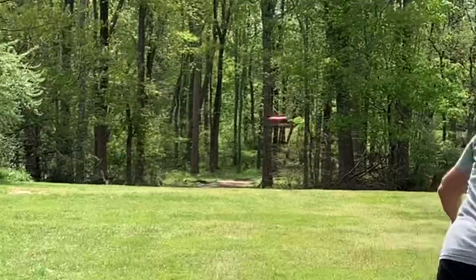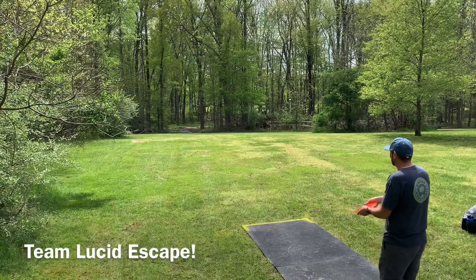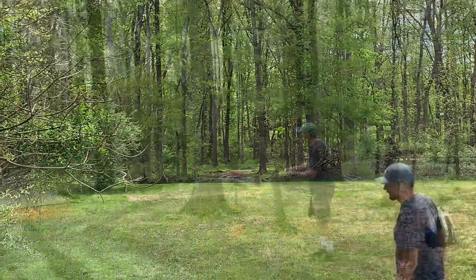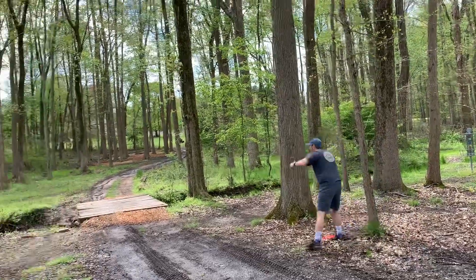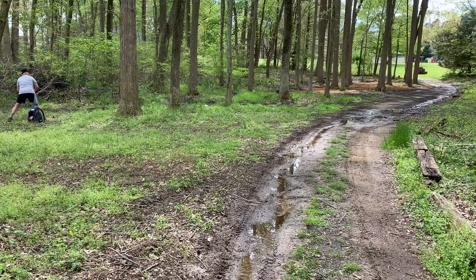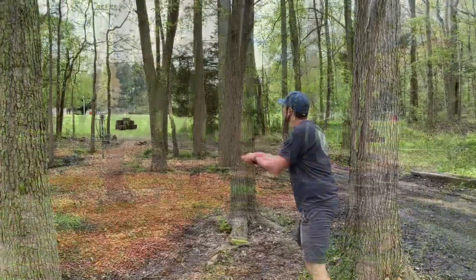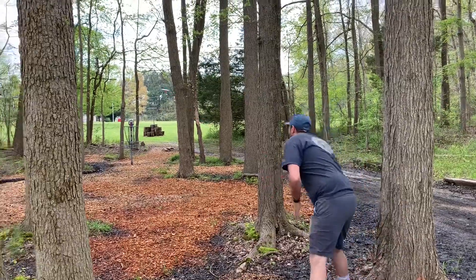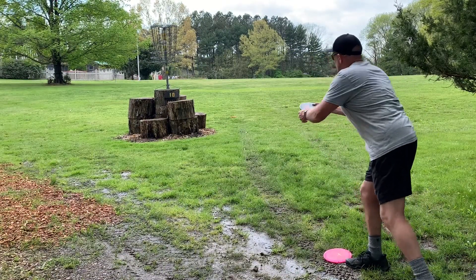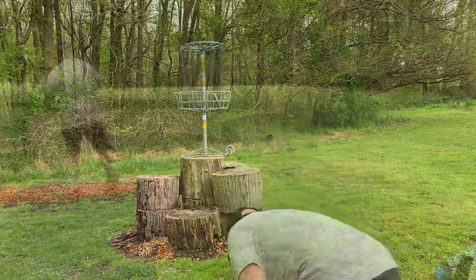Going team lucid escape — this hole is a par four coming in at 473 feet. You want to get down into the valley and past the creek if you can. Sean's left pinched off on the right side. I'm throwing an opto fuse, a little off to the left. I'm throwing a lucid felon and land on the edge of circle one. Sean lays up nicely for his third and pars — I miss the birdie opportunity and we both collect easy pars on the 473.